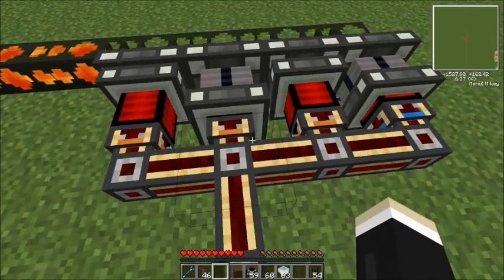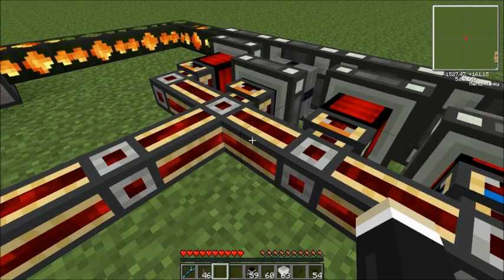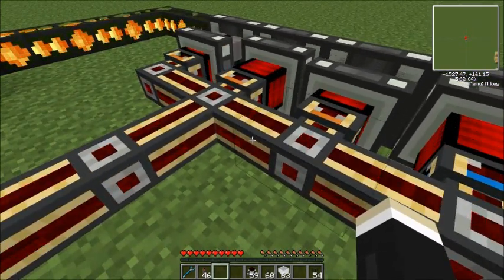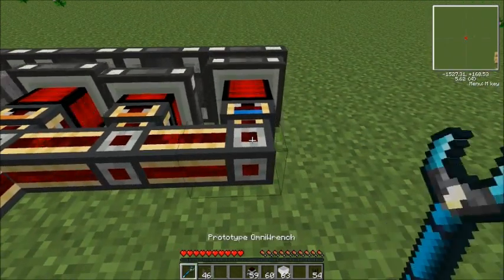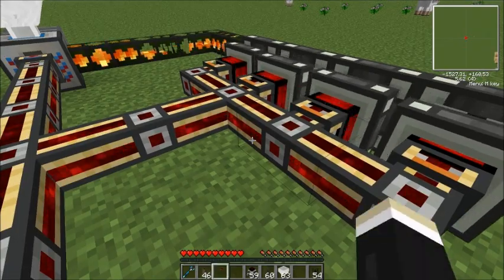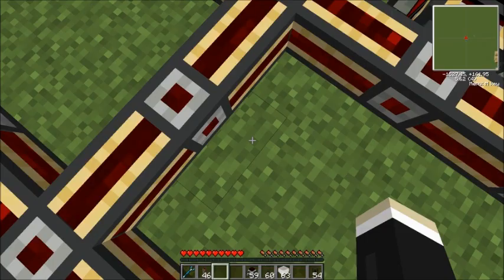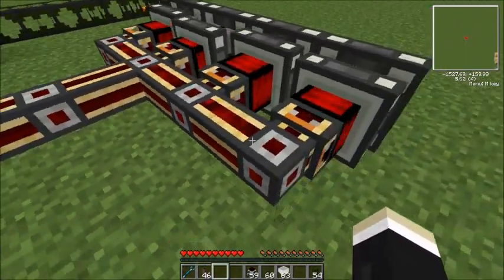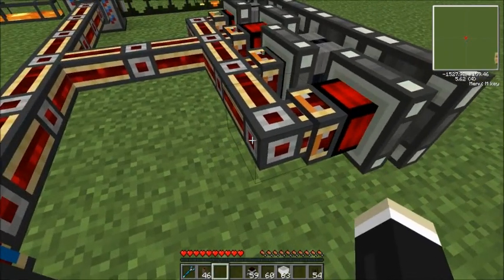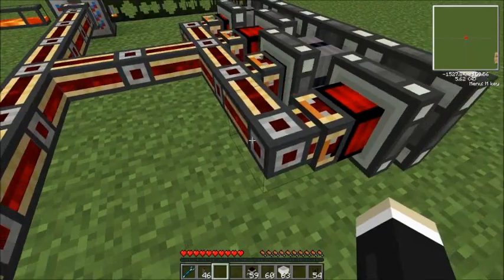Now, you could use gold conductive pipe to carry your electricity — this is BuildCraft electricity, by the way. But what you really want to do is use the redstone energy conduits, also from Thermal Expansion. These carry all your BuildCraft power and you don't have to worry about the conductive pipes filling up and popping on you. These are much nicer.